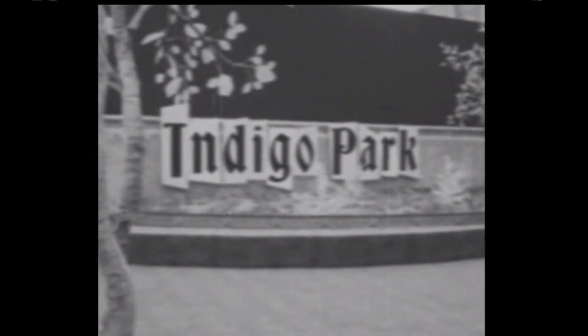Today I want to be teaching you how you can save Molly McCall and become friends with her in Indigo Park Chapter 1, and the steps you need to take to find and complete this secret ending.